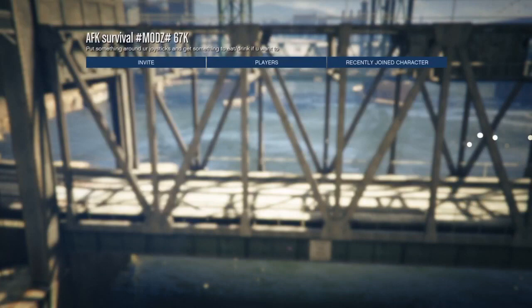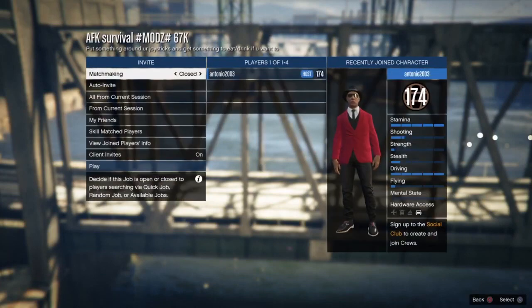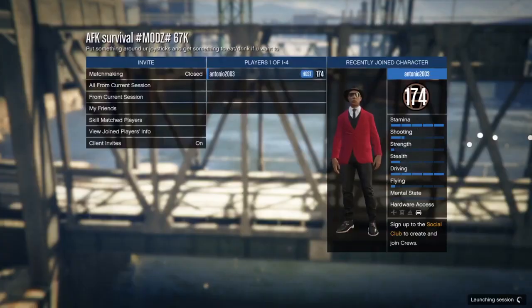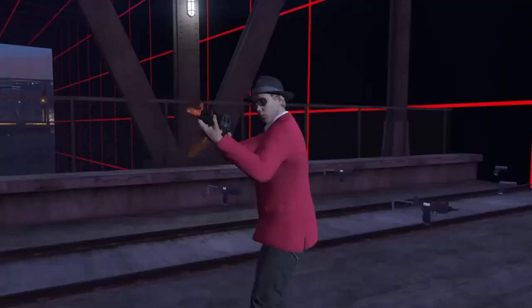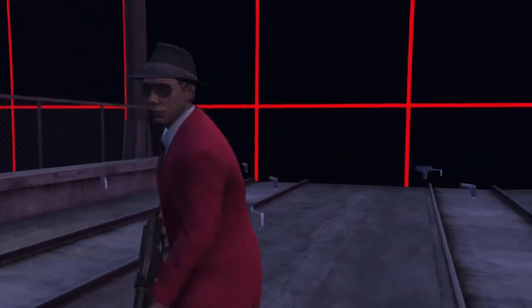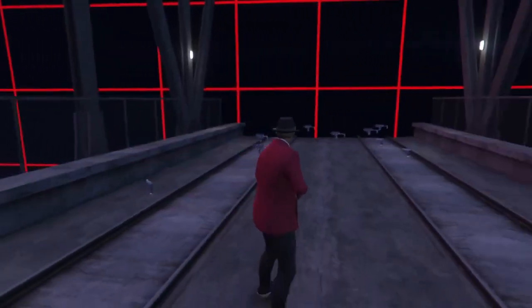Once you have the job, just go ahead and start it up. Confirm the settings - you don't need to change anything - and you can start it on your own. You don't need to invite anyone, you can just do it solo. Go ahead and confirm the settings and you will start the survival job.